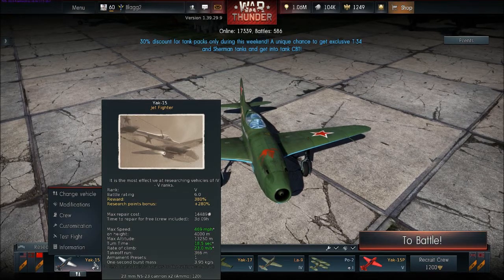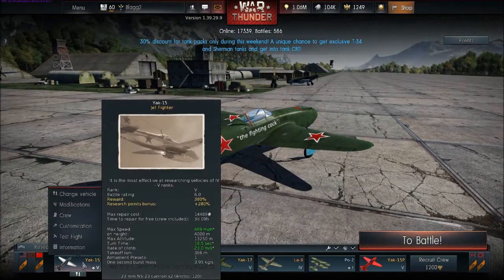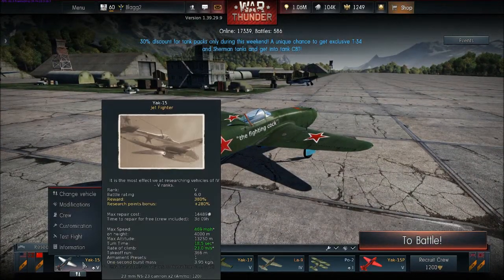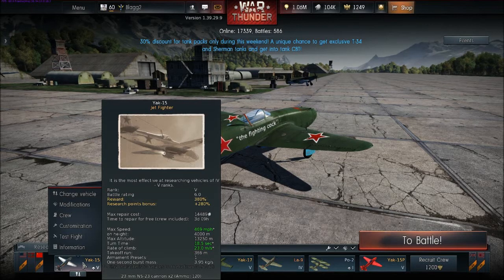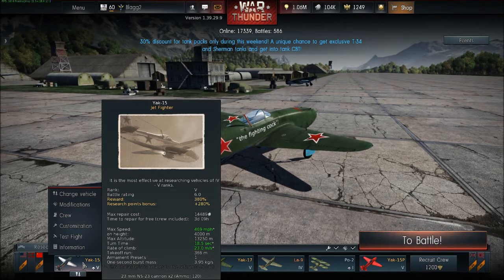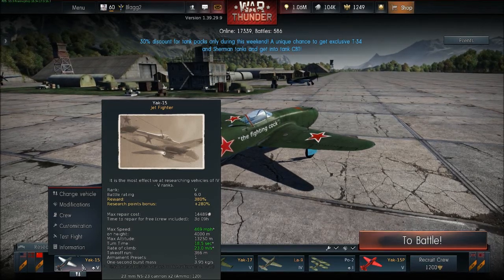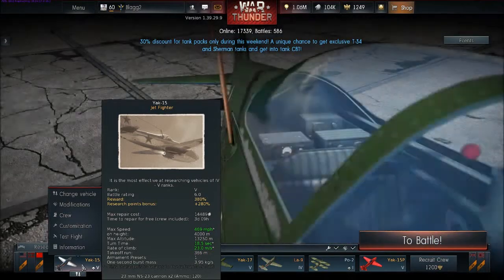As you can see there, 469. And I was on indicated airspeed, because that tells you how fast you're going in the air, not how fast you're going compared to the ground beneath you. And I was not at the max altitude.